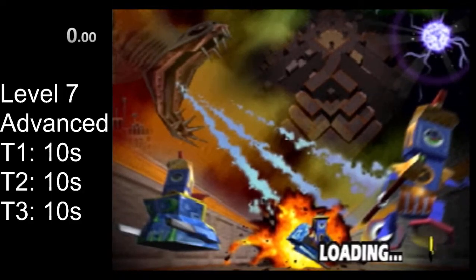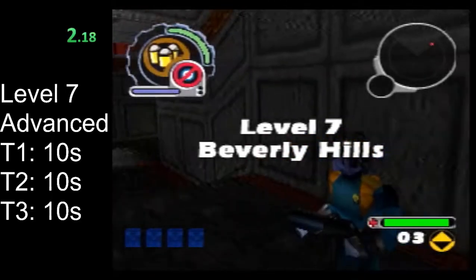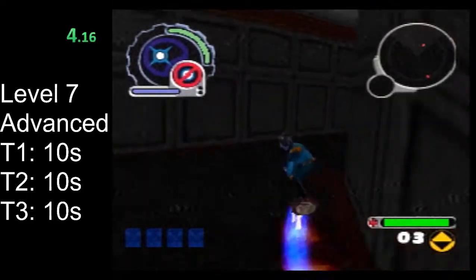Hello and welcome to the Reboot Speedrun tutorial. This is the advanced route for level 7. The advanced route for this level is mostly the same as the beginner route, but there are a couple of differences I'll point out.